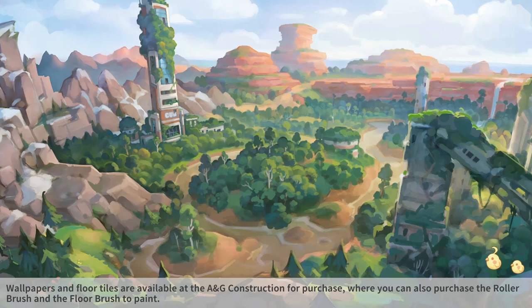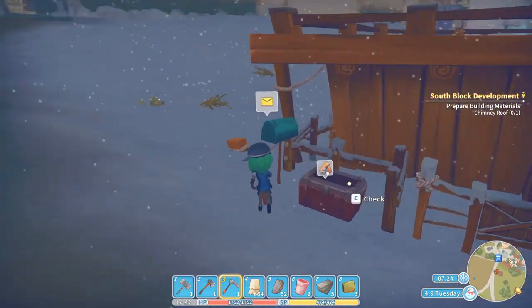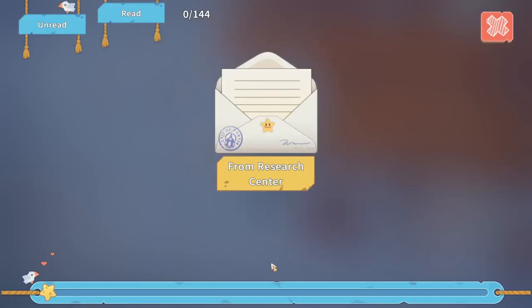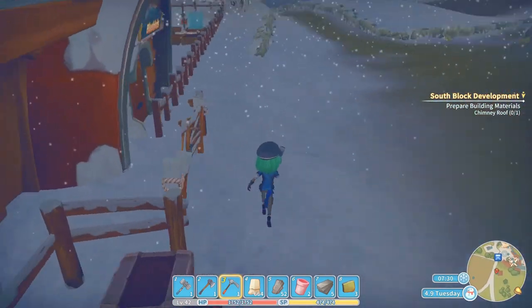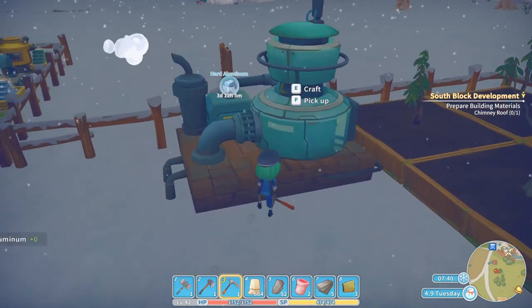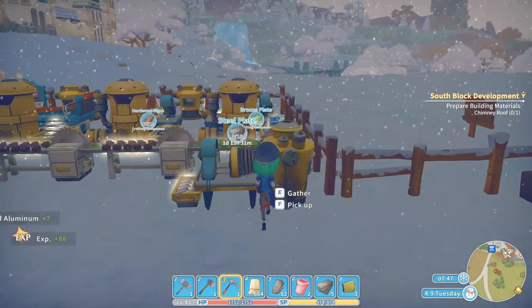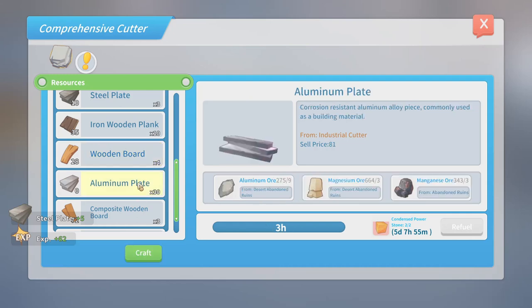Wallpapers and floor tiles are available from A&G Construction for purchase — you can also purchase the roller for applying them. I've never in all my playthroughs actually played with that, so we might have to try it. In three days we can get some results from the research center — let's boot that. I should hopefully have some hard aluminium, and we're going to change this beauty out to do some stainless aluminium and aluminium plate.